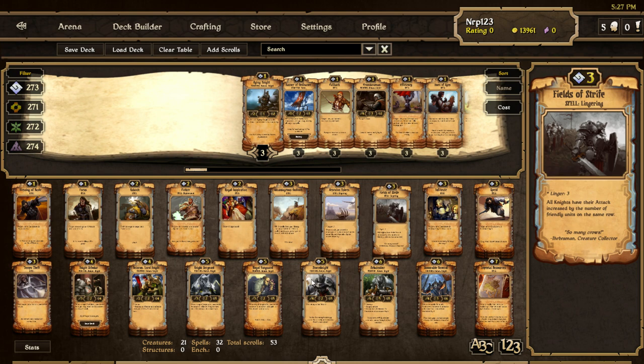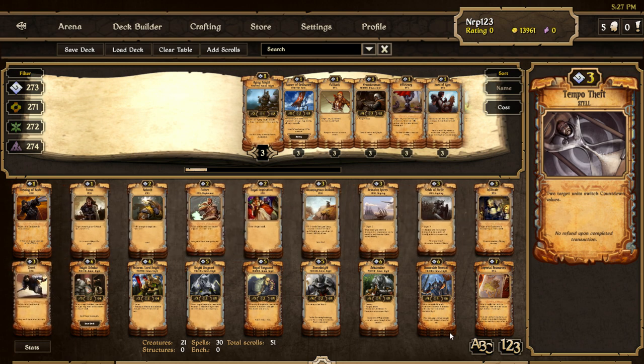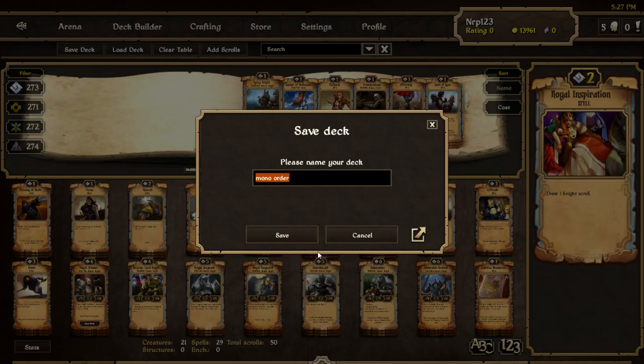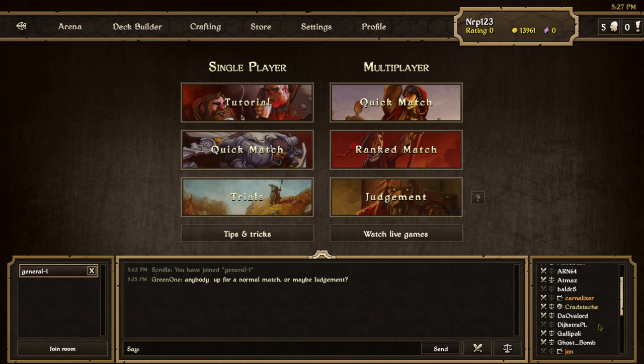Okay, I have 54 scrolls. I like all of these. I'm going to take out one of the Fields of Strife to start. I think I can survive with no Tempo Thefts — the deck doesn't revolve around the Arbalyster, the other guys are still strong too. I want all three Kabanks. Do we really need three Royal Inspirations for starting our creatures at turn four? I don't think we need three of them. Let's try it like this — this is going to be my latest build.